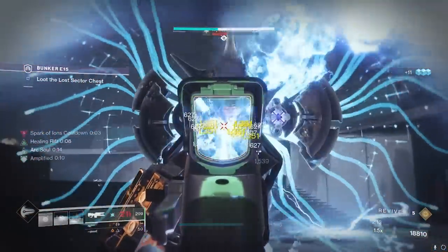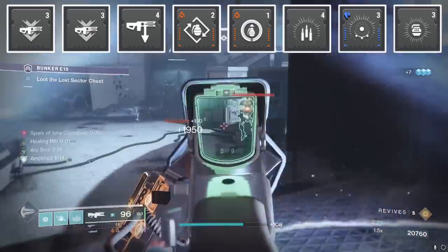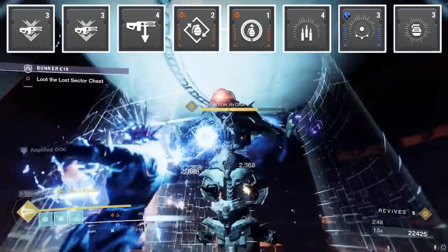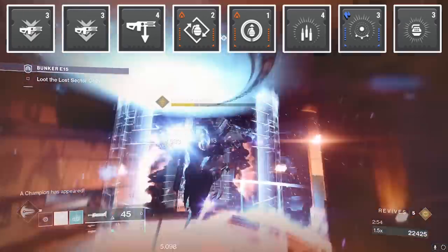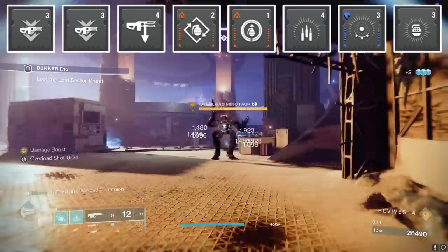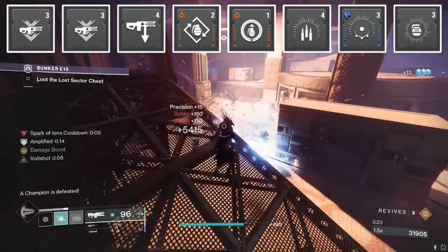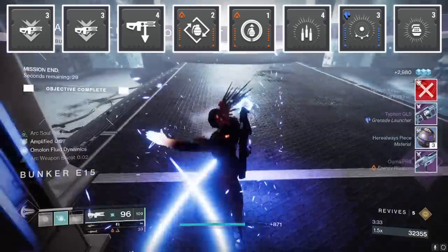Now for our mod setup, we've got two copies of Trace Rifle Ammo Finder. Normally I really don't like Ammo Finder mods because Finder bricks give you a lot less ammo than real bricks, but for some reason it's a lot more effective for Trace Rifles, so it's actually worth it here. Then we have two copies of Trace Rifle Reserves, because each one gives you like plus 48 ammo — pretty significant and definitely worth having. And then a Trace Rifle Scavenger because we're getting all these extra bricks, and a copy of Bomber on our class item to help our grenade spam. And a copy of Innervation on our boots, because with Spark of Amplitude generating a bunch of orbs, picking up those orbs grants us additional grenade energy.